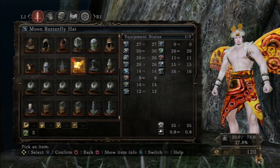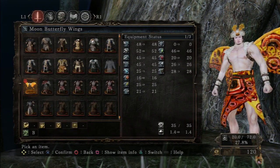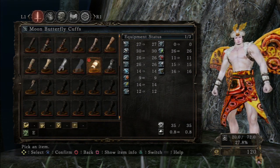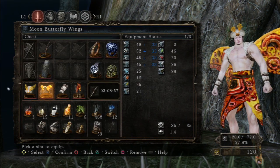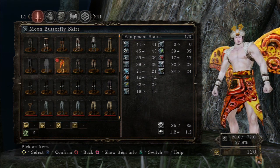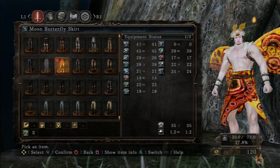The cuffs poison nearby foes, and the skirt poisons nearby foes. For stats: the helmet is E-grade, 35 durability, 0.8 weight — all this stuff is very light. Wings are B-grade, 35 durability, 1.4 weight. Cuffs are E, 35 durability, 0.8 weight. They all have extremely high poison resistance. The skirt is E with 35 durability, 1.2 weight, and 39 poison resistance — that's awesome. The resistances are fairly decent overall — really good compared to other sets.